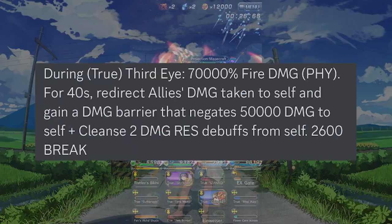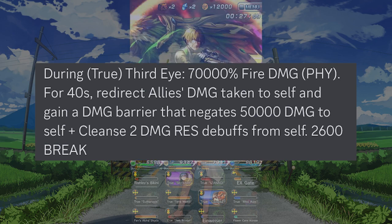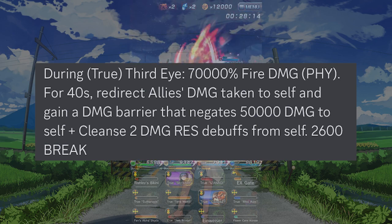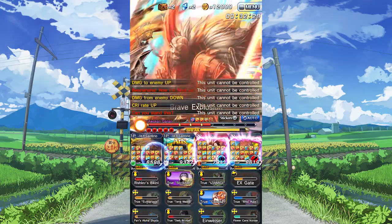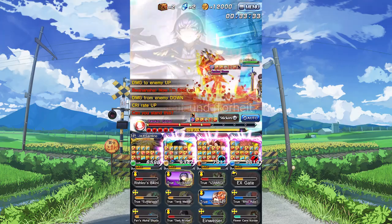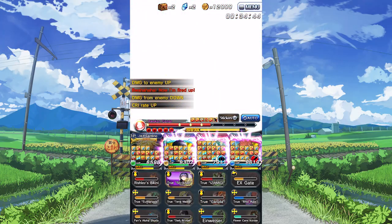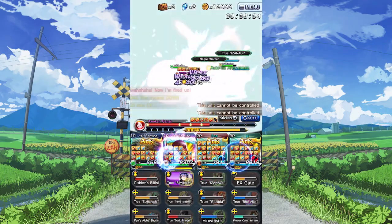For his super arts, for 40 seconds he puts up a 50,000 damage shield, and while in third eye it gains the added effect of cleansing 2 damage resist debuffs. The beefy 50,000 damage shield is already impressive, as well as it lasting for 40 seconds, but the additional cleansing of damage resist down debuffs is really nice and will make him a lot more usable on harder stages that might stack that.